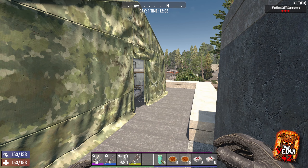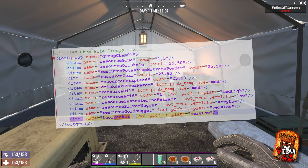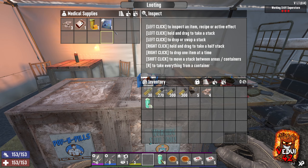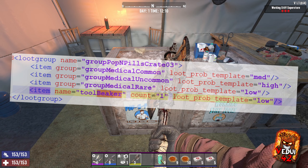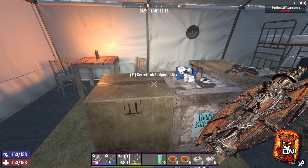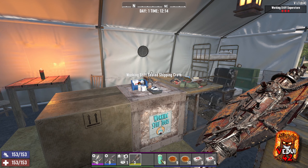So follow along and we'll talk about where to find those elusive beakers to increase your chances. First of all, let's talk about loot — simply being out and about and looking for it. Areas where you want to look are where there are medical supplies or chem piles, because you can find the odd beaker. Or look for the pop and pill crates because they can also have beakers. It is a low chance, but if you search enough of them, you probably will maybe find one.